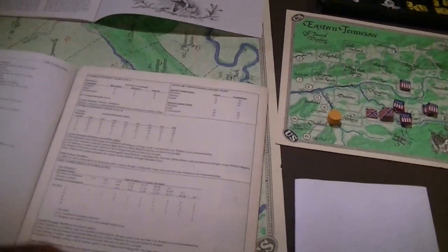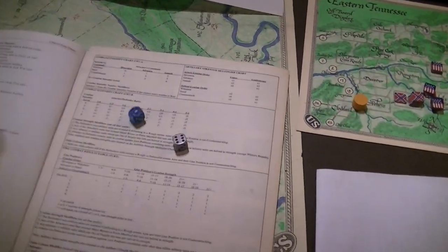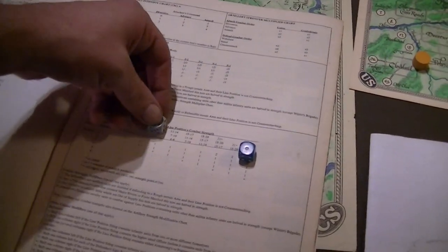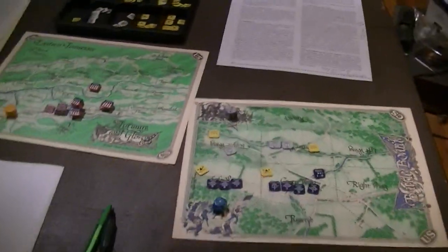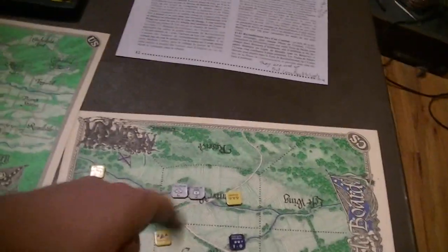The Confederates want to hold this and cost the Union as much as possible. We're at 18 to 8. The Union does lots of damage; the Confederates do not — that's 2 more hits to the Confederates and Stevenson now gets an ineffective marker. On the other side, the Union had 16, 17, 18 as the base, lost 4, so that's 14. Chatham lost 3 so he's at 6 plus 6 is 12. That's 1-to-1 — two Union hits to one Confederate hit.